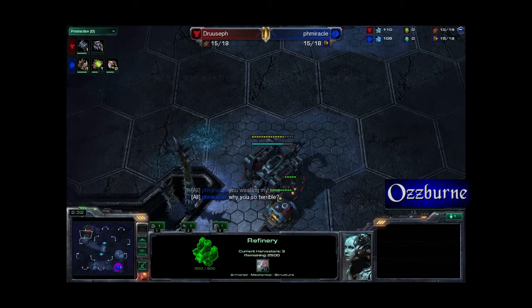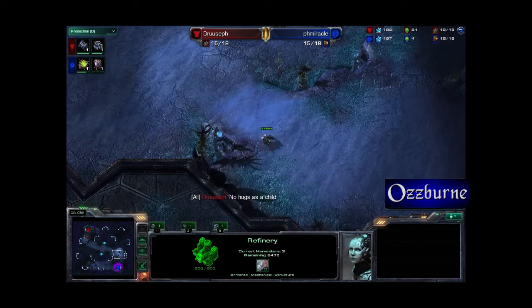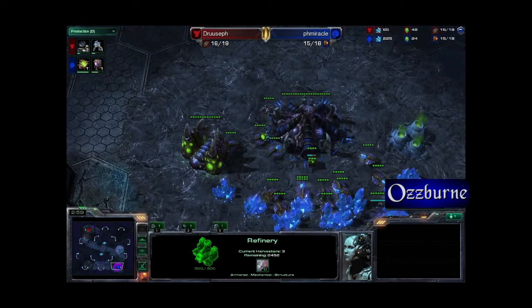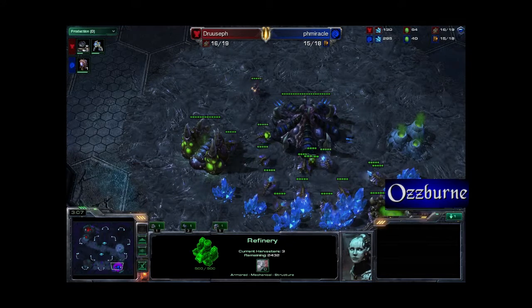It's not too bad against them, actually. Shakuras Plateau is probably one of the better ones because the ramp to the natural is pretty small. It can be covered in three bunkers, and the Marines can just stand behind the SCVs building the bunkers and make sure that any of those drones that are obviously going to need to be pulled don't do any damage to the Marines — those vital, vital Marines, and also the SCVs if they happen to be behind the bunkers.